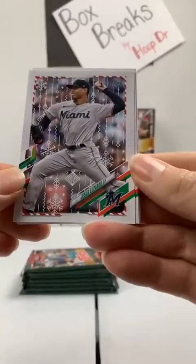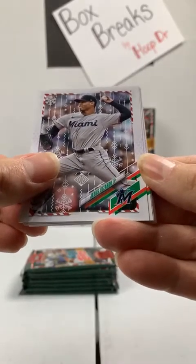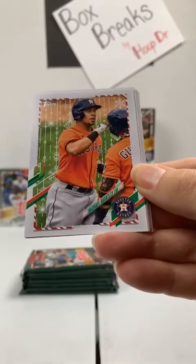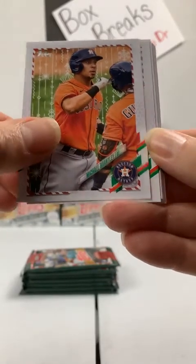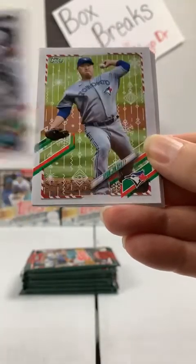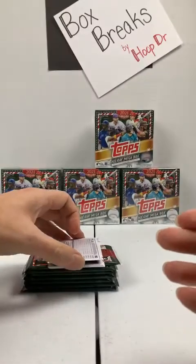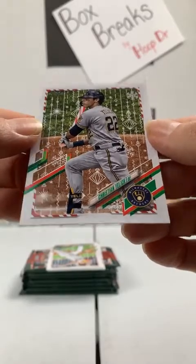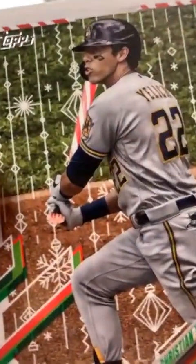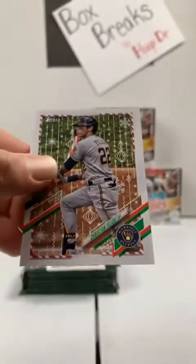I don't think it's a peppermint — that looked like a stocking more to me. I'm going to start looking a little closer, not just at the names. Here's Jesus Lizardo to the Miami Marlins, followed by Michael Brantley Jr. to Houston. Andrew Benintendi with the Royals. Ryu, Toronto Blue Jays. This card's turned backwards — it's Christian Yelich, and sure enough there is a candy cane peppermint for the bat. There's a variation.